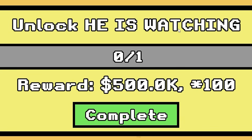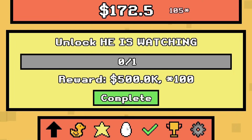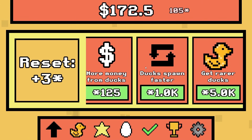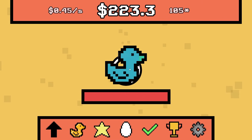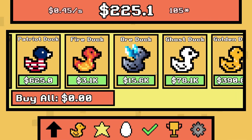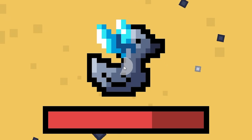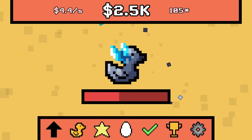Unlock — he is watching. I'm going to get $500,000 and 100 stars — I have no idea what that means. But with my 105 stars I can also unlock nothing in here — great. So what I'm going to do now is grind back to exactly where we were when we unlocked the ore duck. All right, we're back to the ore duck — I'm still trying to catch one. I only have one of these stupid orange ducks.